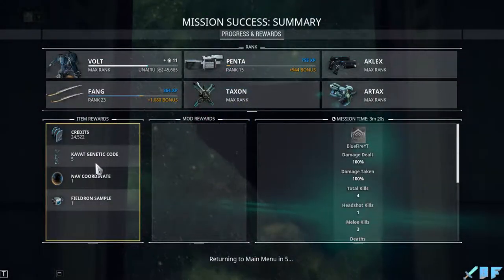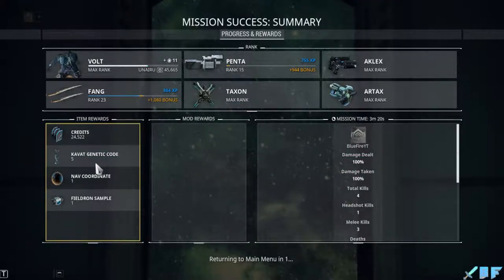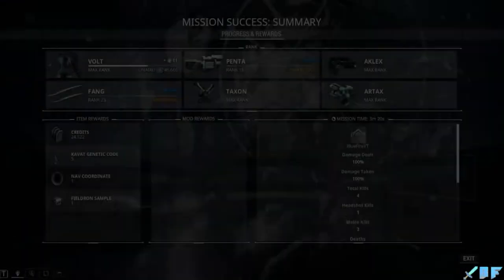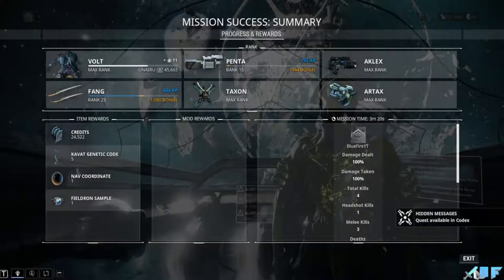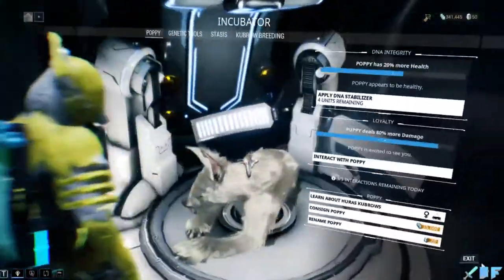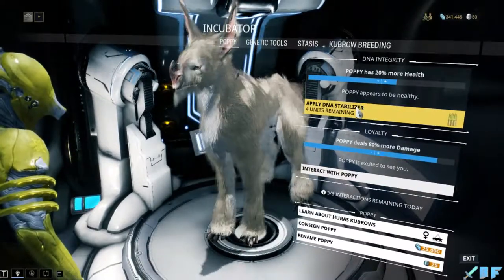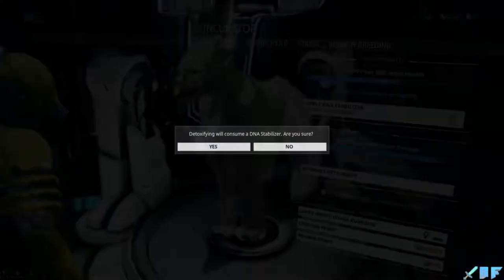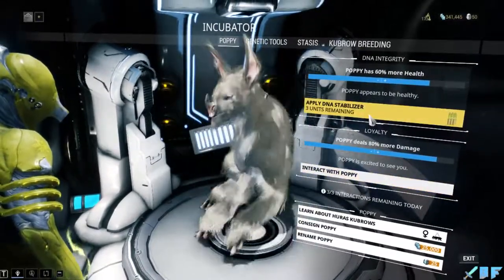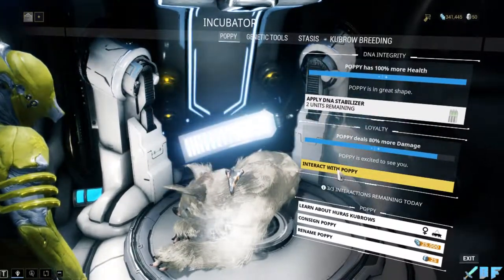What is this genetic code? Okay, so he has more damage and more health. Apply one - 60. Perfect.